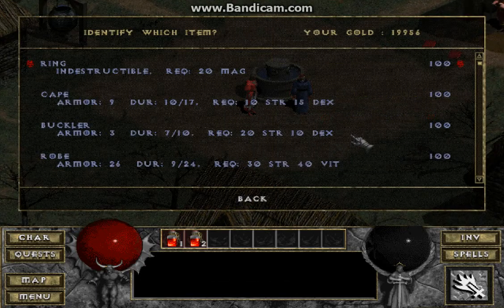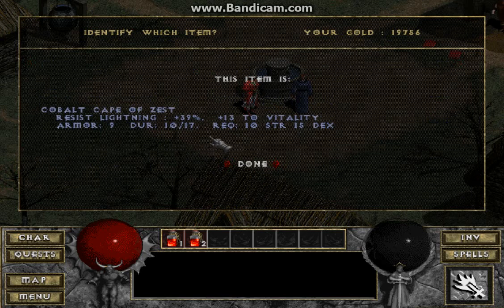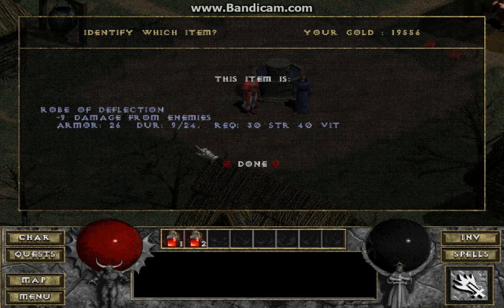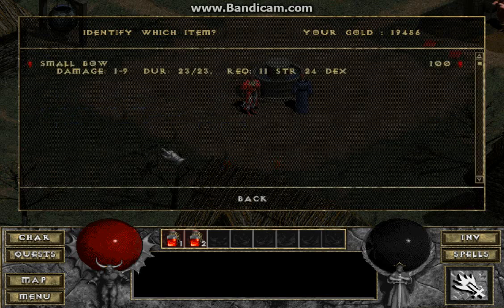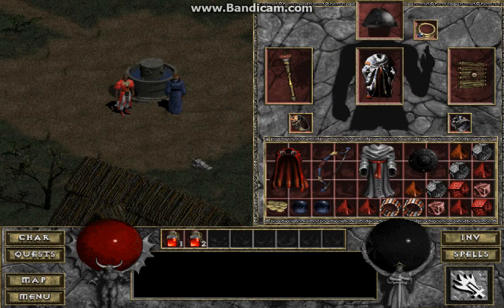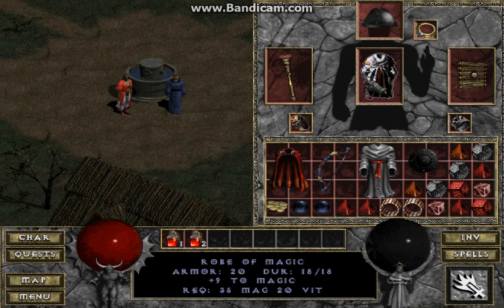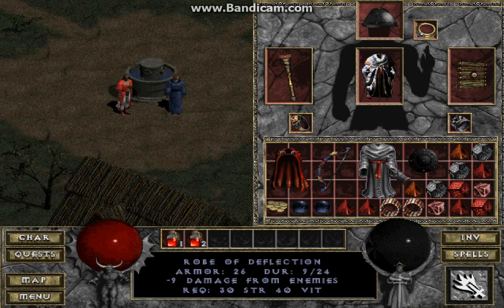Hello my friend. Man up plus 58, resist lightning 39, 13 vitality, resist lightning 61, minus 9 damage from enemies - that's pretty good. Hit steals 1% mana. And Spark Bite - let's see what Spark Bite is. Lightning damage, adds 32 points to damage, quick attack and resist lightning. That is a very lightning-oriented bow, haha. Yeah, I'm going to keep the 9 to magic instead of the minus 9 damage from enemies.